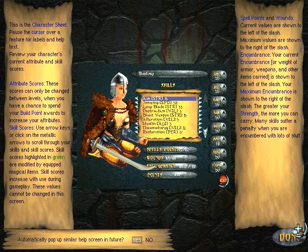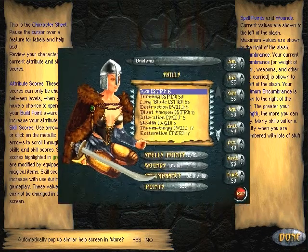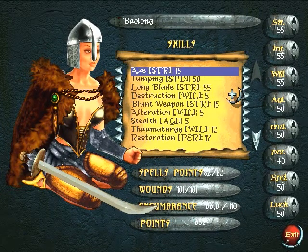Highlighted in green or modified by equipment. Spell points and wounds - current values are shown to the left of the slash, max values to the right. Encumbrance - current weight versus armor maximum. The greater your strength, the more you can carry. Many skills suffer a penalty when you're encumbered with lots of stuff. That seems pretty standard.